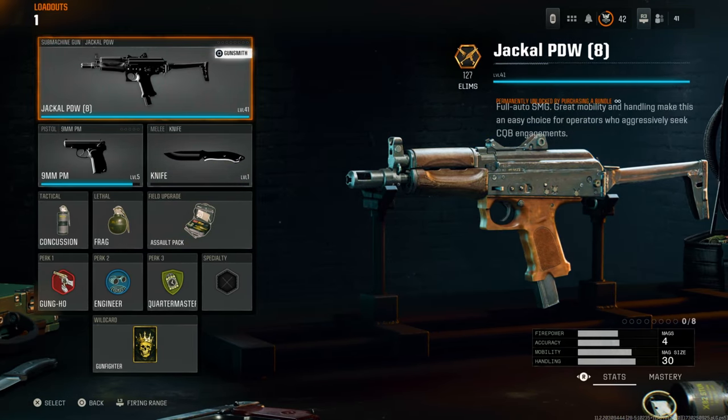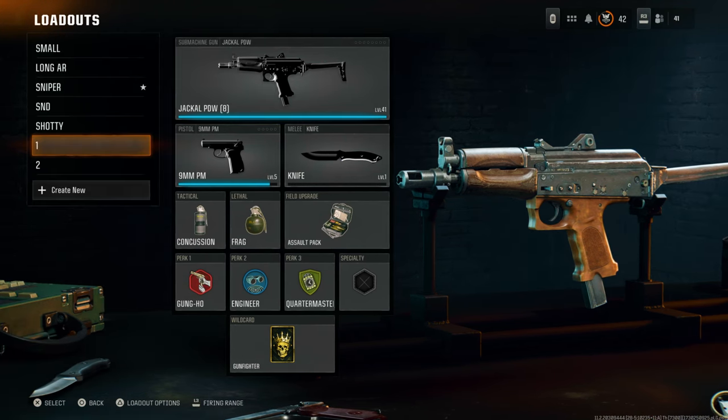For this instance, I'm going to be using the gold camo on the Jackal PDW because this is what I've got gold unlocked on, and I'm going to be transferring it to this other weapon over here. So let's begin.